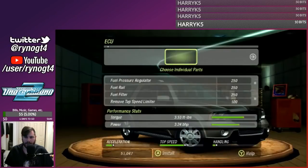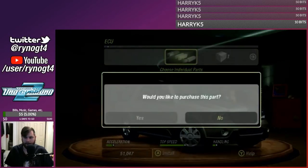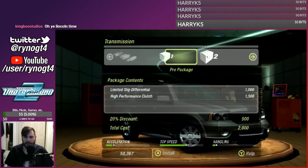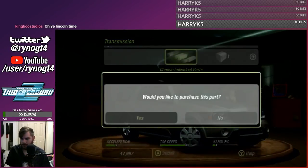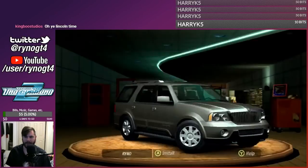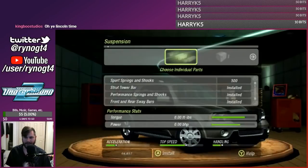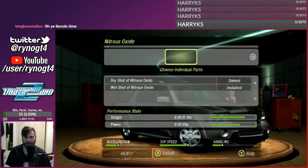ECU. Also get the full street package as well. Transmission - by upgrading your transmission and relaying that power to the pavement. Thrilling gameplay. Let's lower this thing. Fucking lowering an SUV, because... because. Alright, let's put the wet shot of nitrous in there.